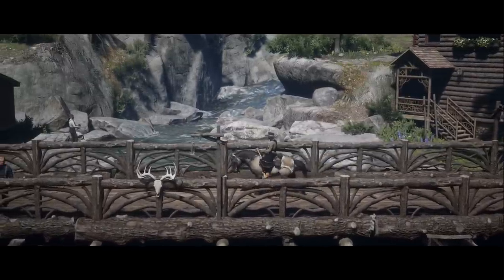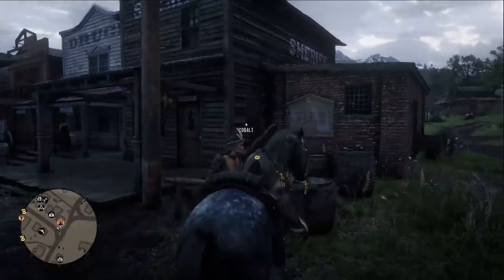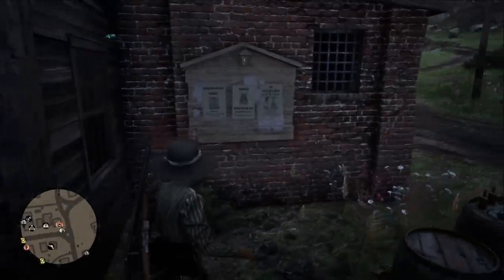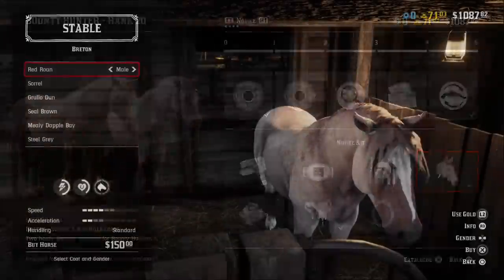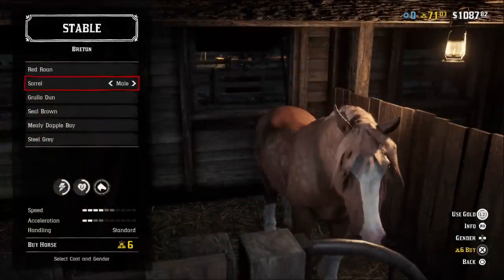Bretons as of now are exclusive to online and likely will never make their way to story mode. To get your hands on a Breton, you'll need to fork out 15 gold to become a bounty hunter first, then rank up according to your desired coat. The basic coats that come with the bounty hunter role are the Sorrel and Red Roan. You'll be required to unlock these horses for purchase with one token before heading to a nearby stable with $150 or 6 gold bars to purchase them.